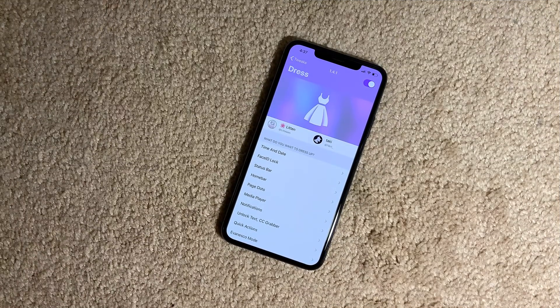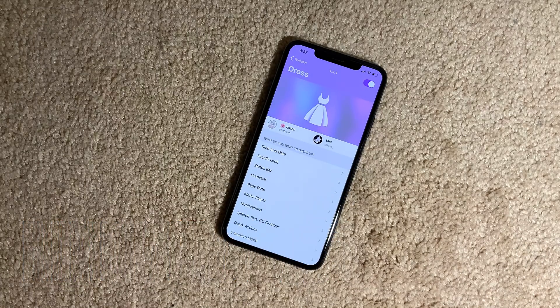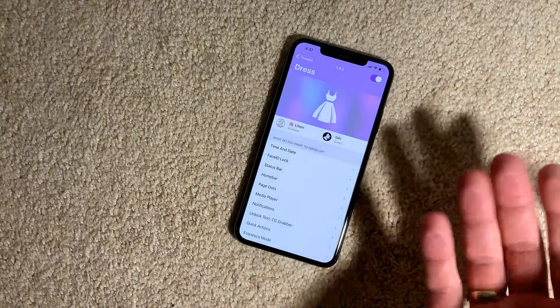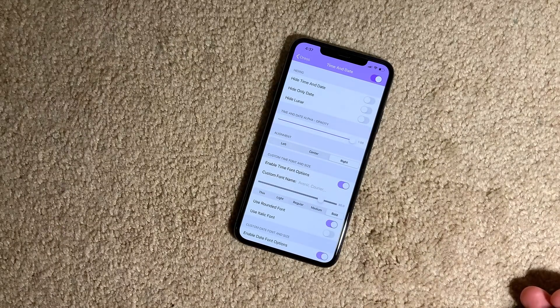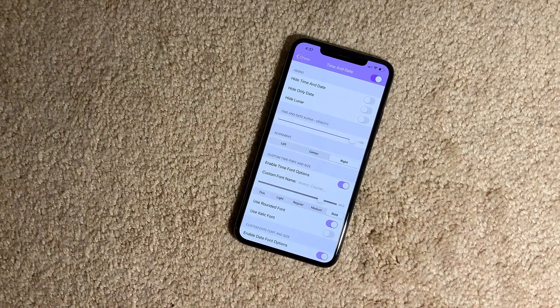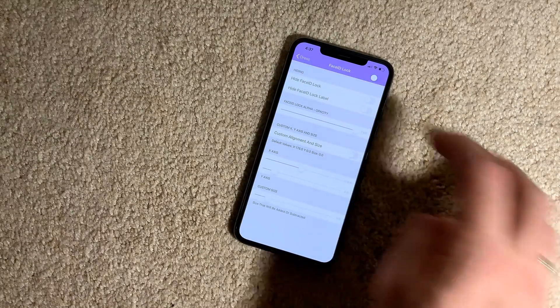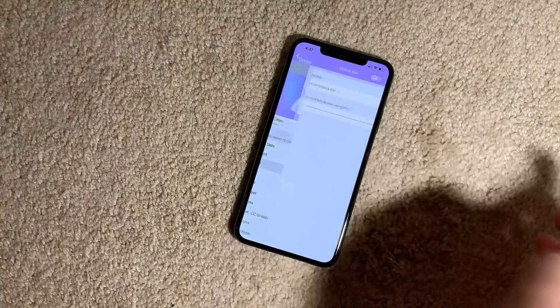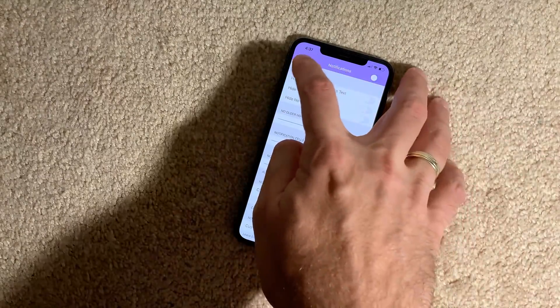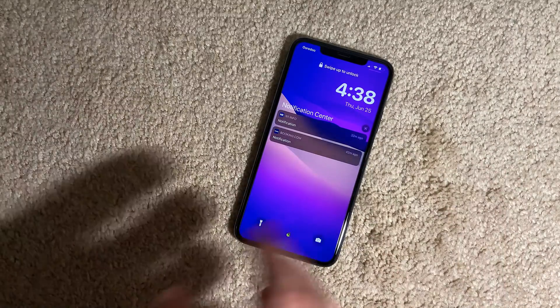Another cool and free lock screen tweak is called Dress. It gives you the option to set up your lock screen any way you prefer. You can remove time and date, hide just the date, align time and date to the right, center, or left, change the opacity, change the font size, remove the Face ID lock, customize the status bar or hide it, and customize notifications. Currently I've enabled it so my time and date appear slightly to the right. This is the free tweak — Dress.